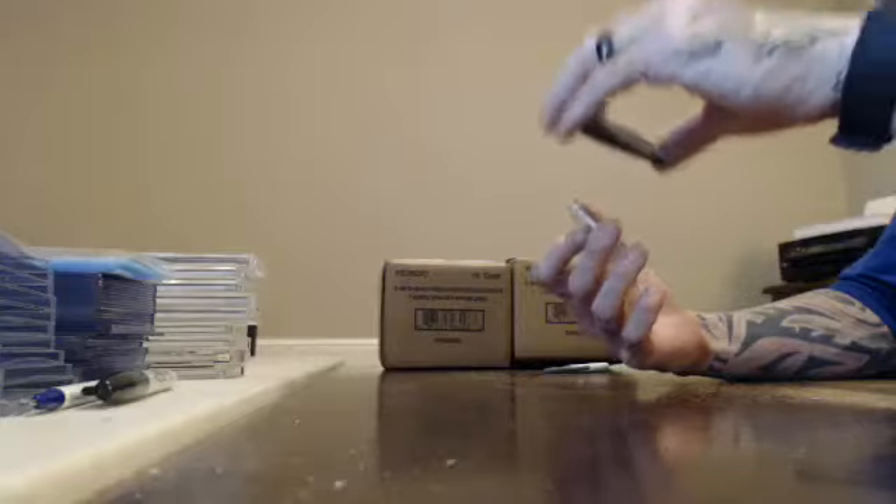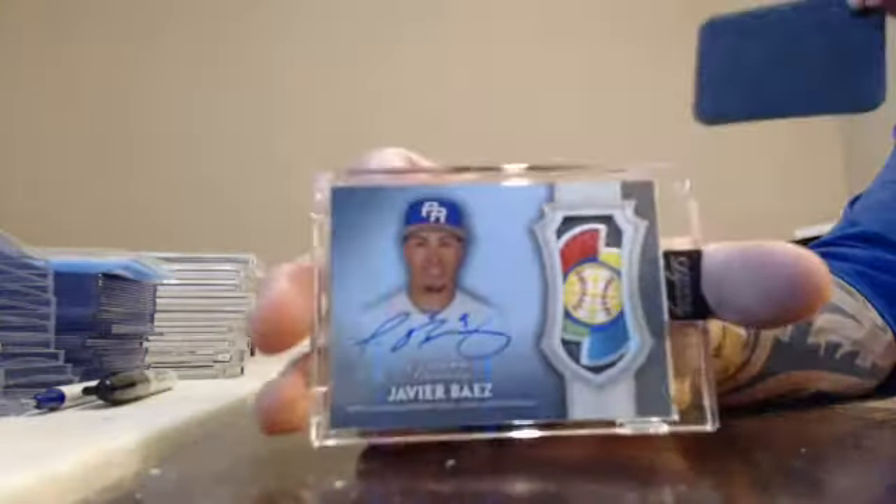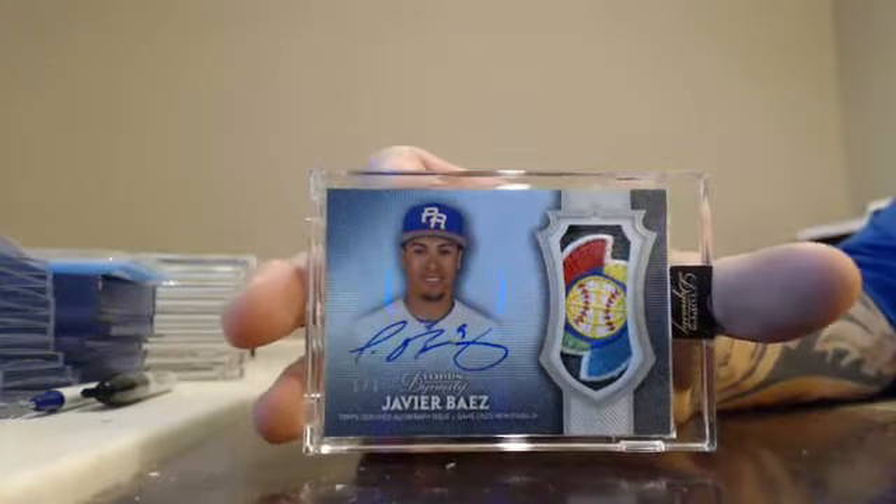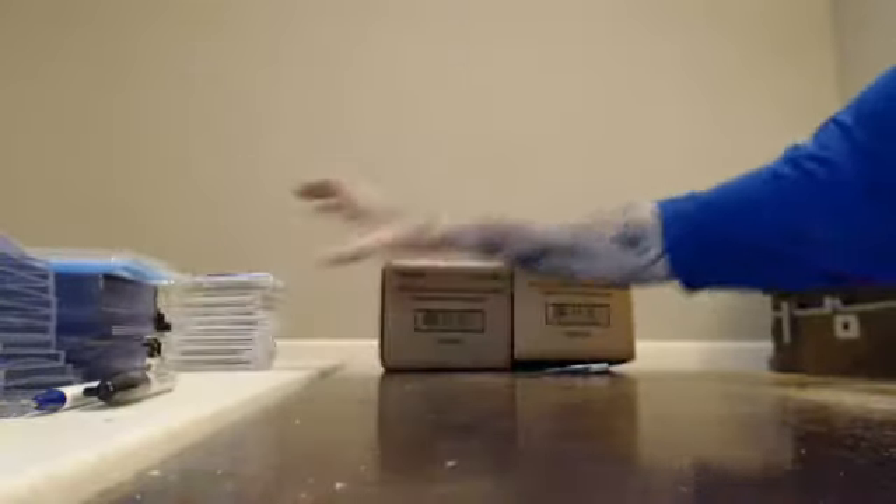Finishing out case two. Got a number to one — that's pretty solid. Got a World Baseball 101. Javi Baez. World Baseball logo, Javi Baez, 101. Case two finishing with the 101.